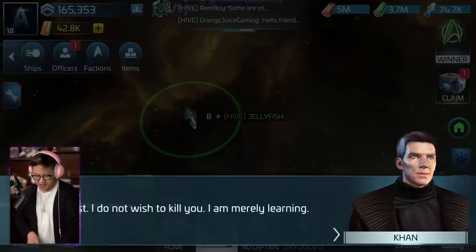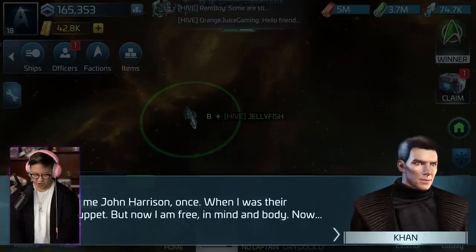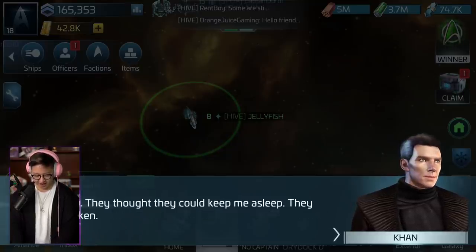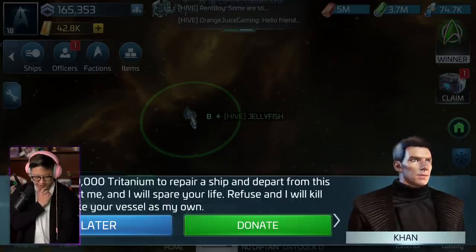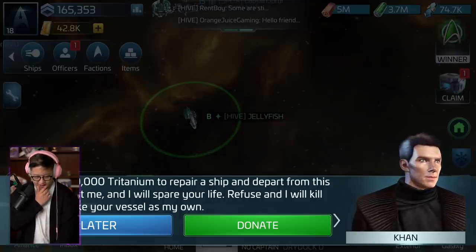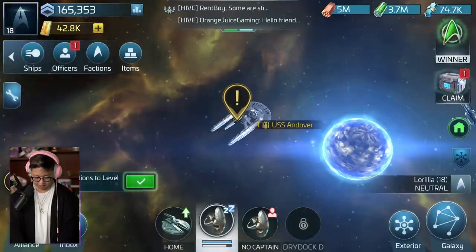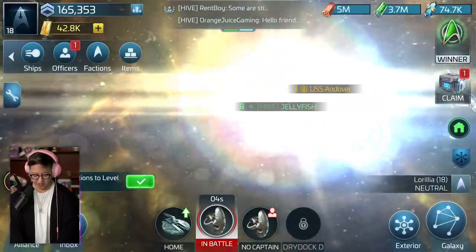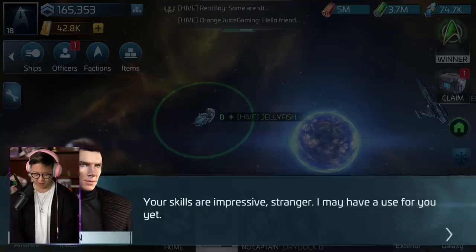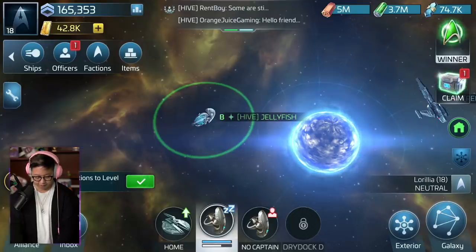So Khan is here. 'Do not resist. I do not wish to kill you. I am merely learning - learning about you. They called me John Harrison, but now I am free. Now I am Khan.' So if I donate 20,000 Tritanium I can assist him. But this is a trap - he's going to kill me and take my vessel. Okay, we'll donate. Defeat the second Starfleet vessel. We're going to destroy this so hard. This jellyfish is stronger than your average jellyfish.